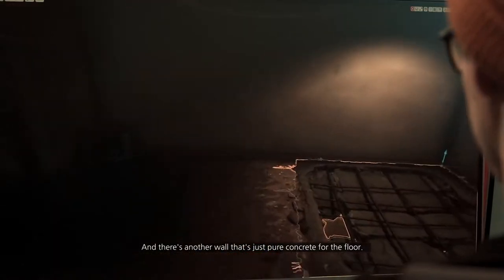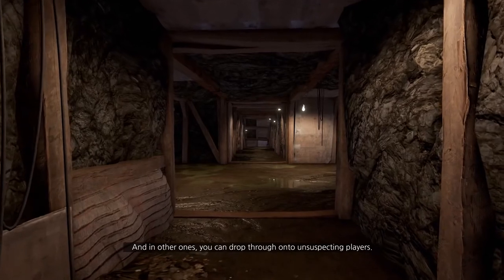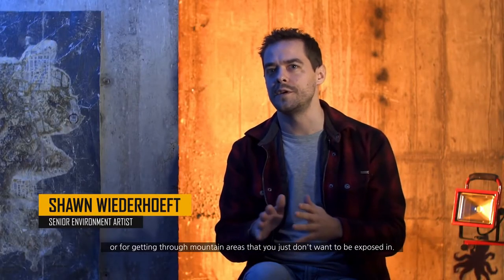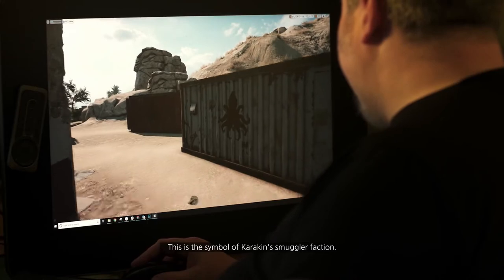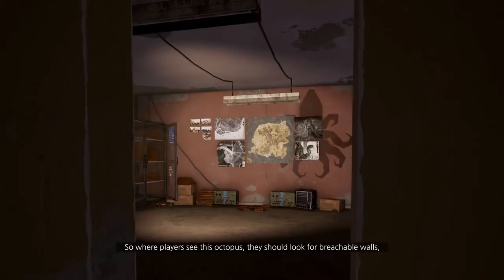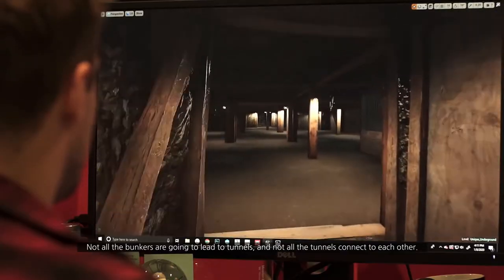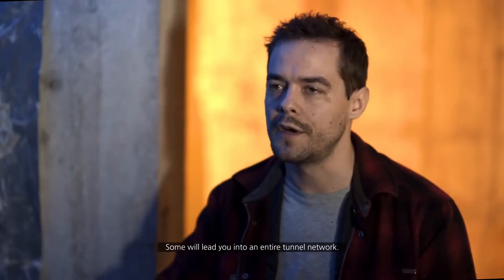We wanted to balance realism and the ability to distinguish these walls. There's another wall that's just pure concrete for the floor. In some buildings you may find passages to tunnels, and in others you can drop through onto unsuspecting players. The smuggler tunnels are always a good avenue for stealthy approaches or for getting through mountain areas where you don't want to be exposed. There are bunkers all over that also lead into the tunnels. The octopus is the symbol of Karakin's smuggler faction — where players see this symbol, they should look for breachable walls and explore the vast underground network. Not all bunkers lead to tunnels, and not all tunnels connect to each other. Some bunkers have only one or two rooms; others lead into an entire tunnel network.